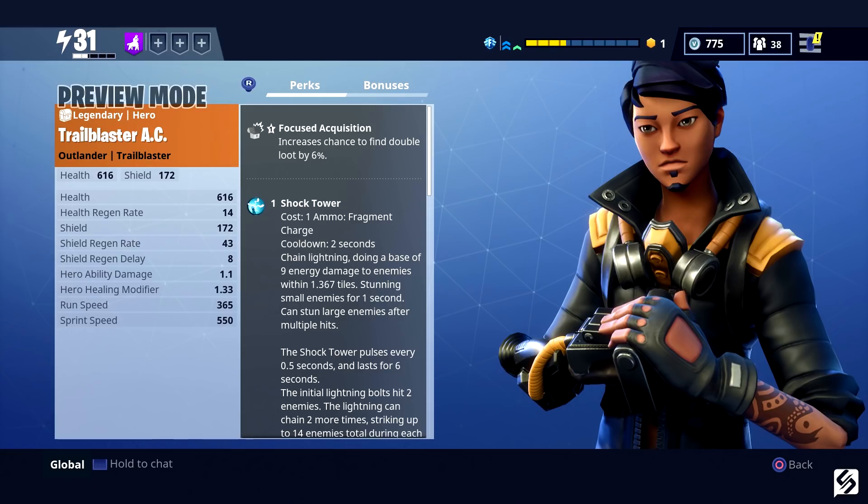Moving on to Trail Blaster AC, the legendary outlander. First up for perks, he has Focused Acquisition, which increases the chance to find double loot by 6%. Moving on, he has Shock Tower, which deploys a tower that emits chain lightning and damages enemies within range for six seconds. Next he has Loot Llama — deploy a llama that you whack to obtain building and crafting materials for you and your team. Next he has Teddy, which deploys a large teddy defense turret that lasts 15 seconds.